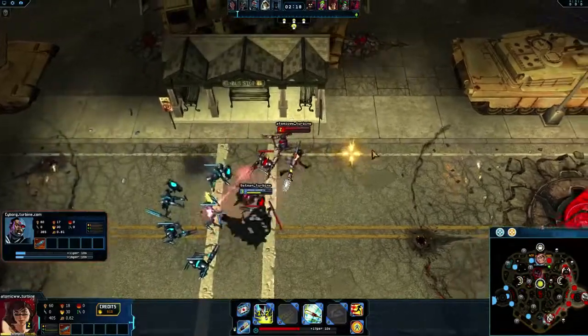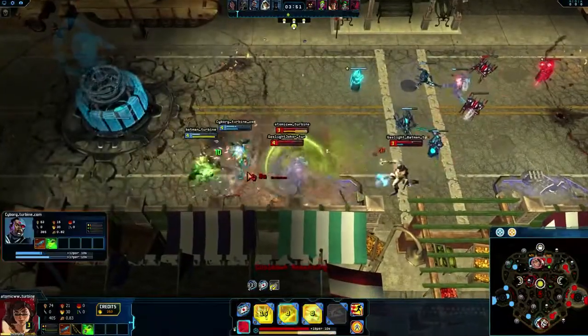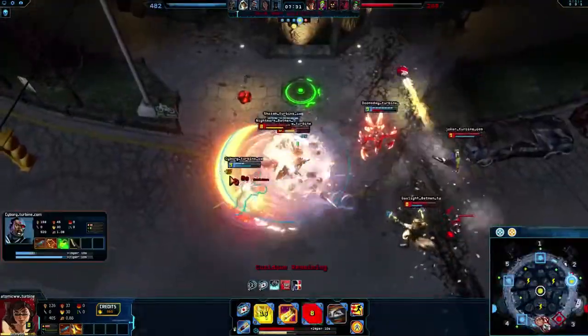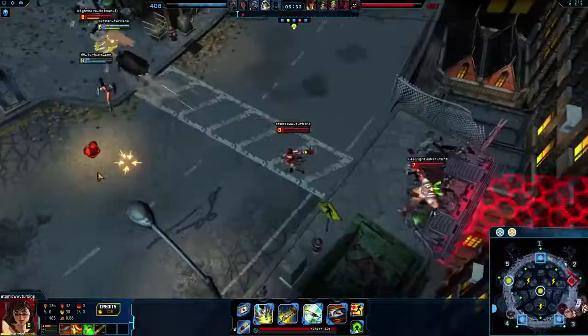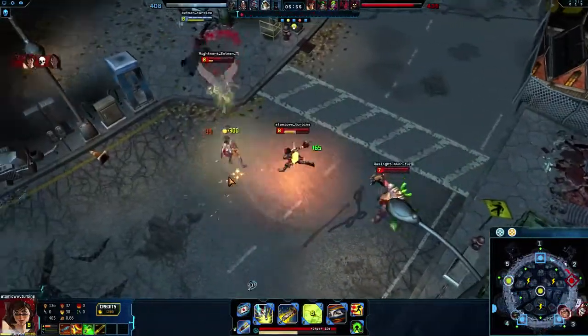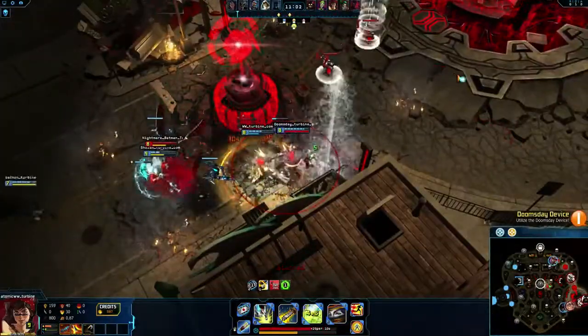Avoid direct combat with enemy champions until level 3, when you have all 3 skills to maximize damage and Rev bonus. Atomic Wonder Woman has low survivability and huge burst damage, so stay aware of when to engage and who to target. If possible, save Vaults for escapes, especially when you're focused in a teamfight.